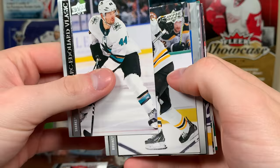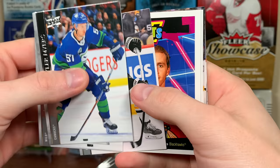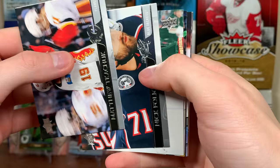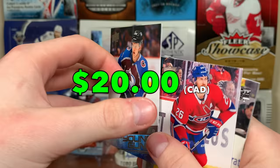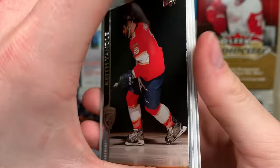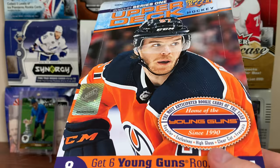Let's see what we get in this pack — Claude Giroux Predominant, and the base is building up there. Final three packs of the case. Patrick Kane UD Portraits — all right, this is the second-last pack. Another young guns — it is Bowen Byram! That's a good duplicate to get, young guns. One of the better ones there, Bowen Byram, nice. And the final pack — Matthew Tkachuk Portraits. There is the case of 2021 Series One.